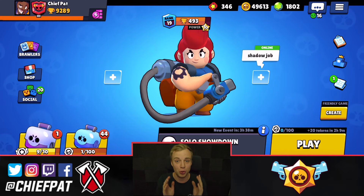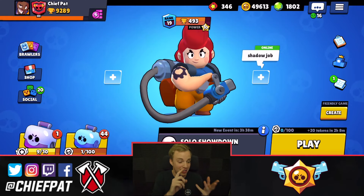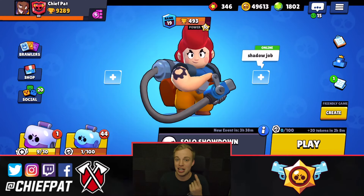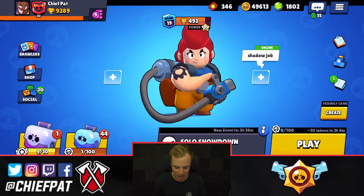Now, Pam — she's an absolute beast. Pam can attack you from long range. She does so much damage at short range, she has a ton of HP. Her super is a healing totem, and her star power really isn't all that great, but Pam's an all-in-one package that dominates inside of Gem Grab, Showdown, and she's really playable inside of every other single mode inside of the game.